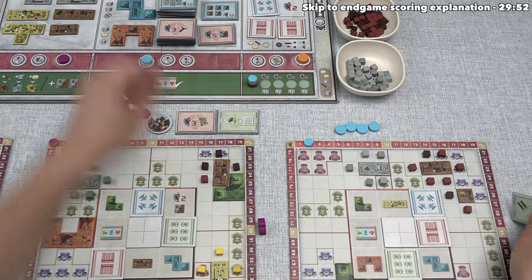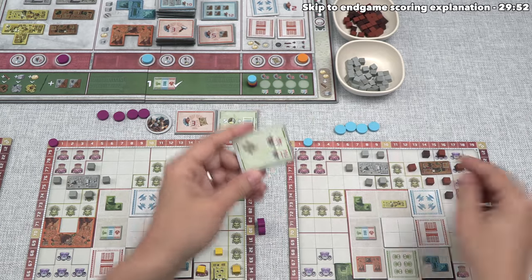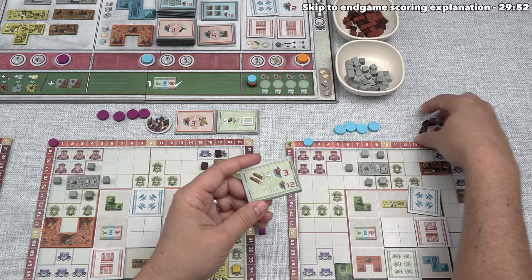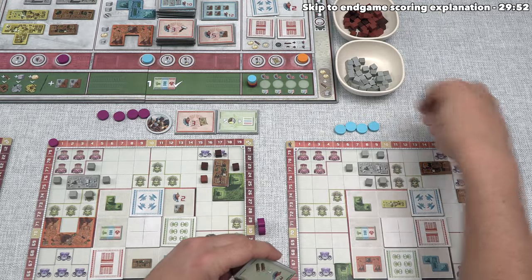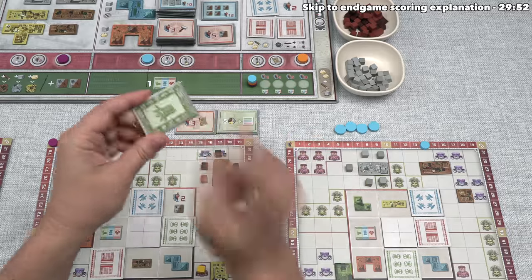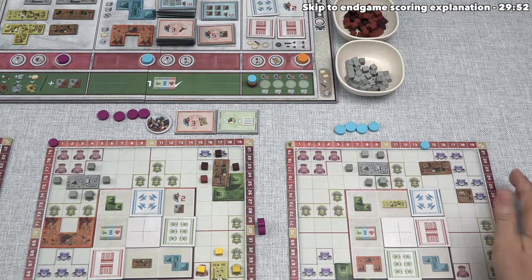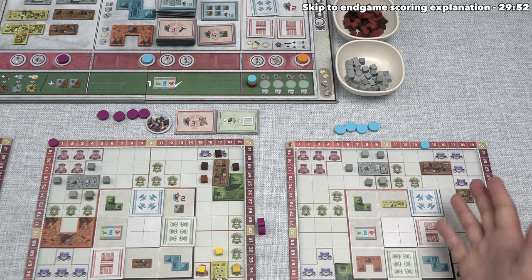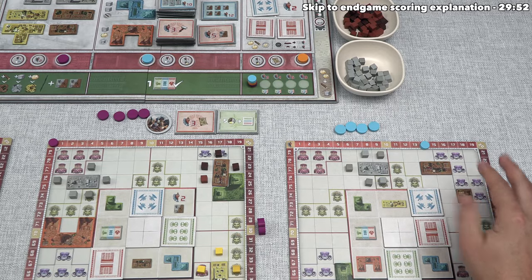Blue's green worship tile gives them an option: spend two wood to gain three points, maximum 12 points total — so up to four times, costing eight wood for 12 points. Blue has exactly eight wood, so they do a maximum activation and gain 12 victory points. Combined with two points from setup, that brings them to 14. This tile is then placed underneath the associated stack. Blue has no more wood but got a bunch of points, and could build more wood production buildings or activate production to get more wood in the future. This game is really about balancing infrastructure building and squeezing out victory points.